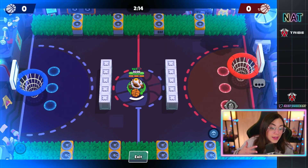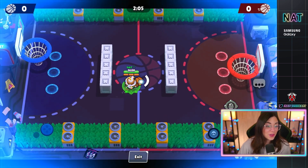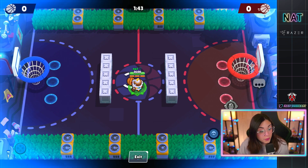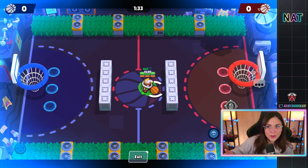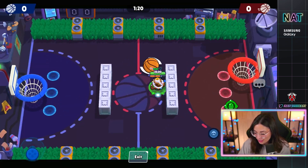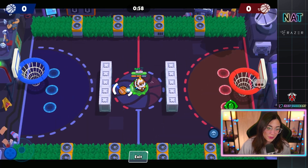The second weird thing happening in Brawl Stars has to do with the unbreakable walls implemented in this new update. Basketball is here to stay, and with unbreakable walls on those maps, weird things have been happening. If you go into basketball and try to throw the ball over the unbreakable wall, it goes right back at you — you can't bounce the ball over it. I feel like we should be able to throw the ball over. It might be an accident on the Brawl Stars team's part. Let me know in the comments if you think this was intended or accidental.